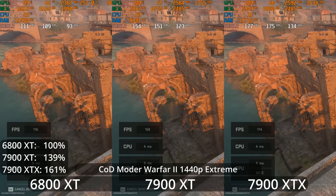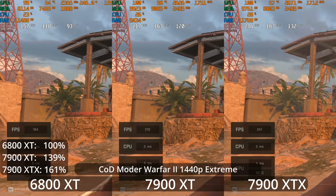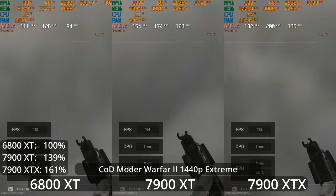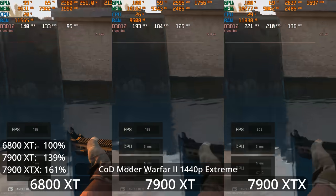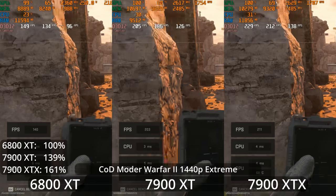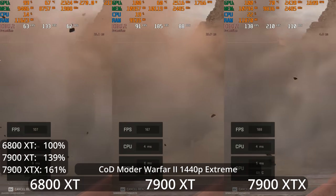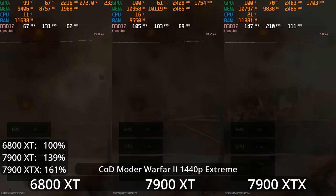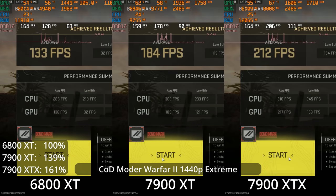Now let's look at Call of Duty Modern Warfare 2. This is a game where all of these AMD graphics cards absolutely excel compared to their Nvidia counterparts. These are the 1440p extreme settings. Most people who play this competitively would actually turn down the settings, but even if you didn't, the 6800 XT is delivering a well over 100 FPS average, whereas the 7900 XT and XTX are pushing more into the 200 FPS range. The GPU scaling here gives us kind of 100%, 140%, 161% kind of scaling.